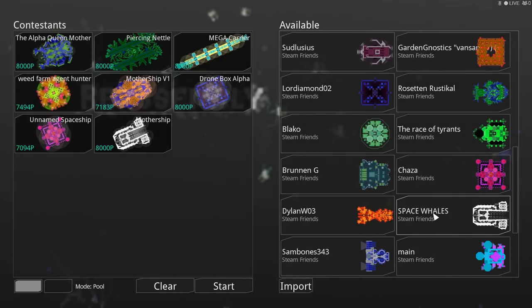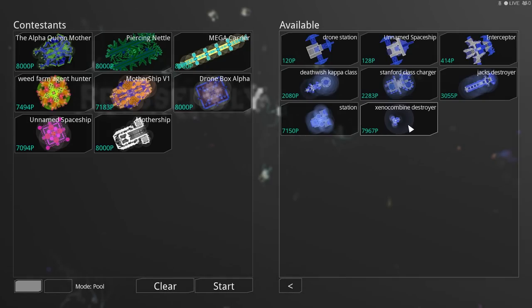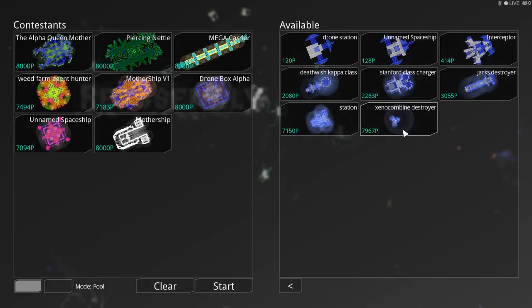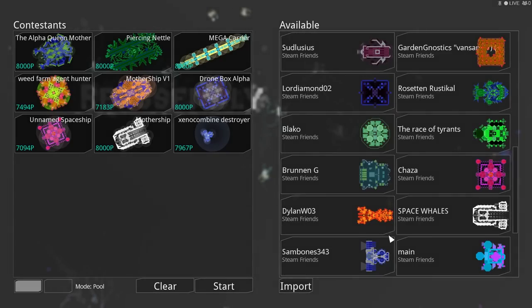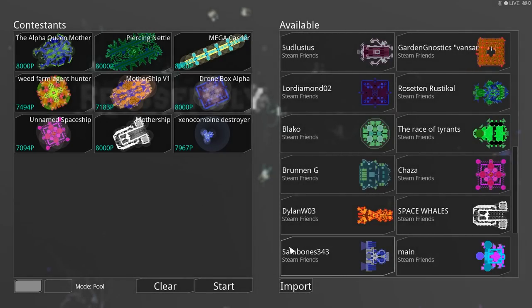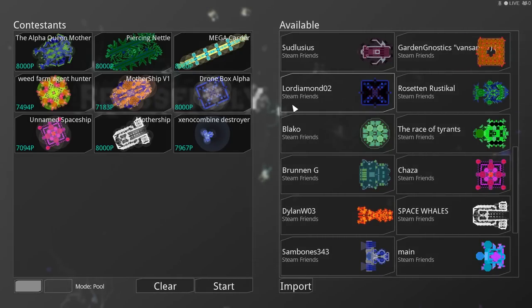Writing down Mothership from Space Whales. There are a lot of Motherships here — at least two so far. Oh, I can't pronounce that — Xeno Combine Destroyer. There we go. Writing it down. Awesome name. We should almost do a contest for best name and most unique designs too. And that is Sambone — Sambones343.